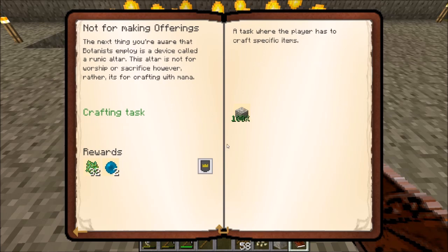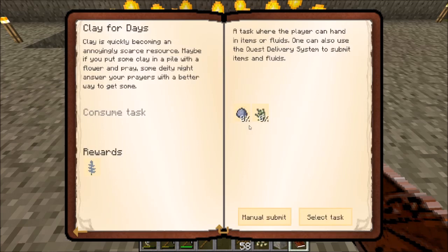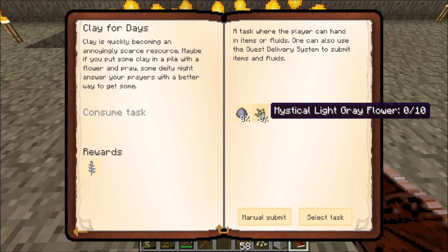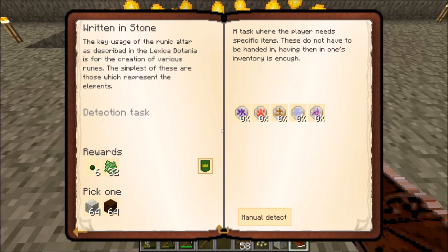Our next task is 'Can Make Clay for Days.' Clay is quickly becoming a scarce resource — maybe if you put some clay in a pile with a flower and pray, some deity might consider your prayers. It wants us to come up with 12 clay and some mystical light gray flowers. We'll step back to that one in a bit. We also have 'Written in Stone,' which wants us to make a whole bunch of different runes — we'll come back to that one as well.